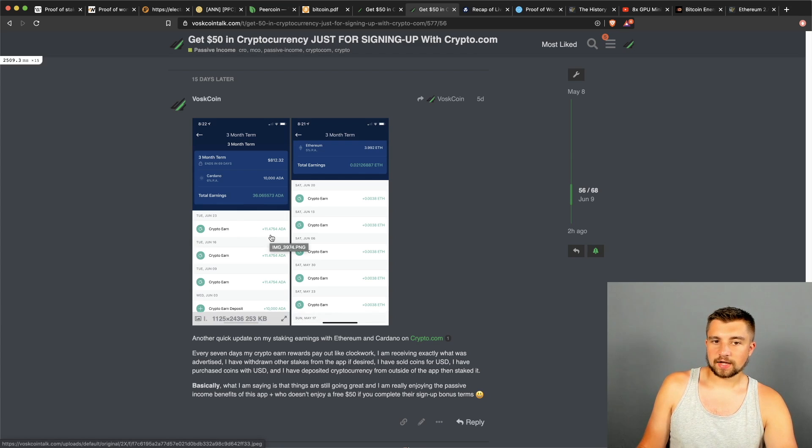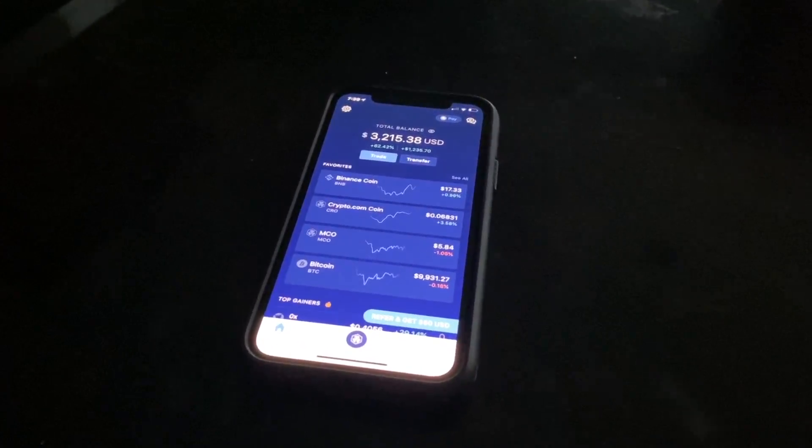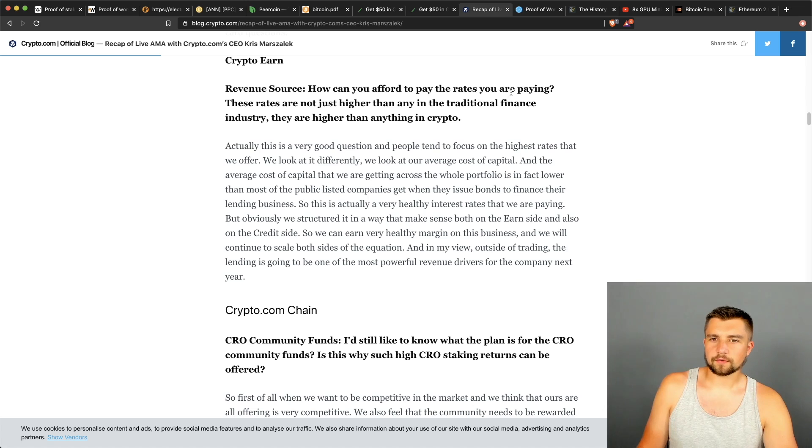Every week on that 10,000 Cardano, I'm earning over 11 coins, and on Ethereum I'm earning 0.0038 Ethereum per week for the Ethereum deposited. That's a lot more than earning zero if you're doing nothing with it until Ethereum 2.0 gets here. One of the main questions we've received about Crypto.com is how they can afford to pay the rates they're paying — these rates are not just higher than traditional finance, they're higher than anything in crypto. Basically the best lending rates right now are from this app, which is one of the main reasons we're using it.